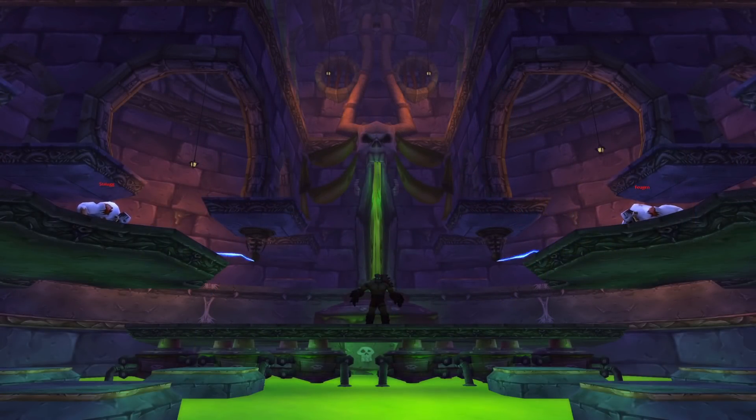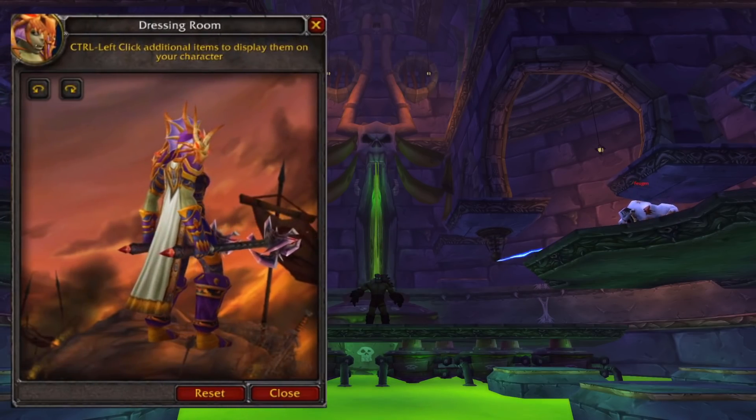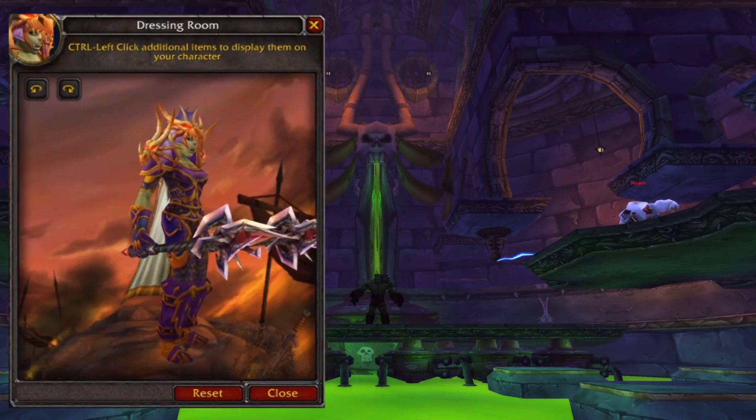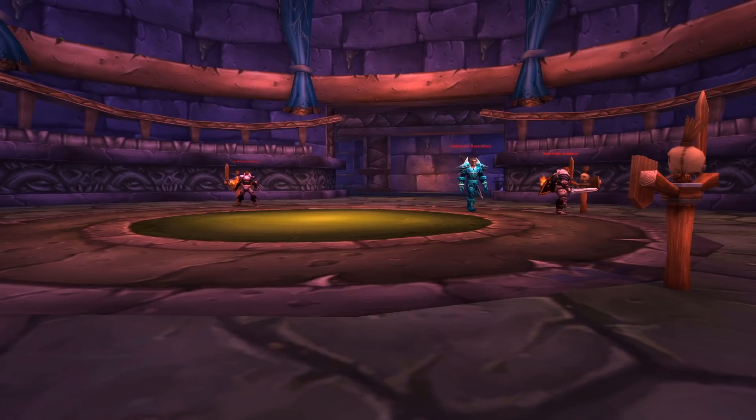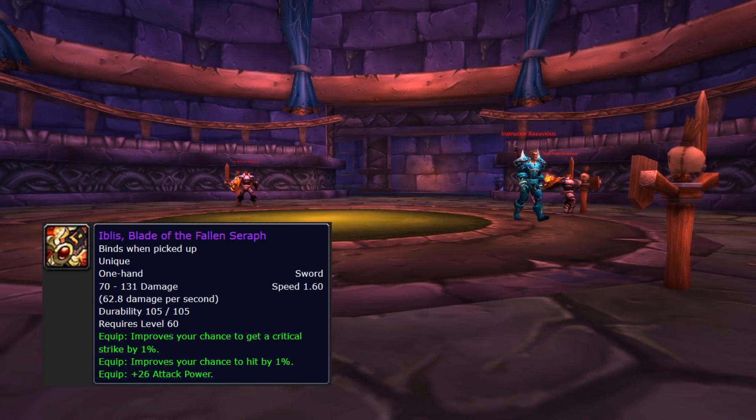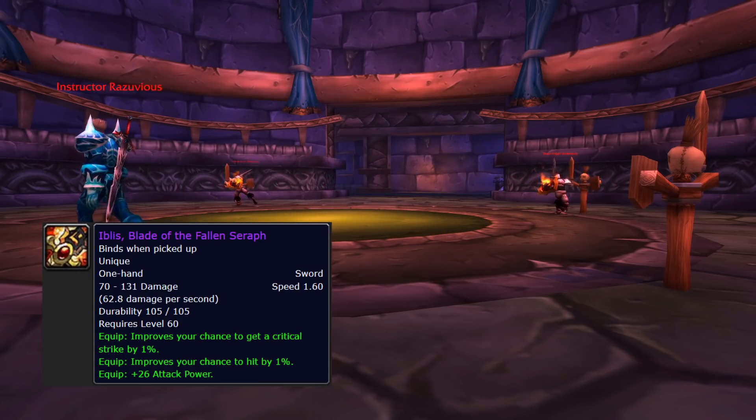Thaddeus, the last boss of the A-Bomb Quarter, doesn't drop anything for hunters — he drops a really nice mace, but hunters are too sophisticated for maces. Moving on to the Death Knight Quarter. Instructor Razuvious drops Iblis, and it's a pretty nice sword we can definitely use. Iblis is actually in a pretty similar situation to Harbinger of Doom, so we'll circle back to it later.